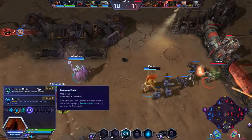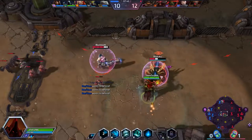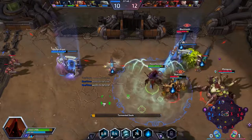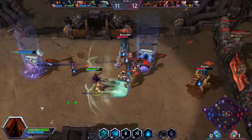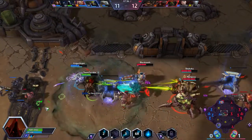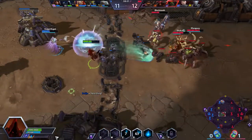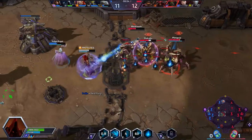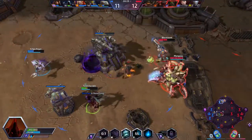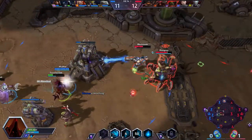At level ten, a lot of people would go with Last Rites, but I generally like Tormented Souls — this ability makes you mark everybody around you. If you haven't already completed your quest, it'll be really easy to do so at this point, especially if you're diving in and marking everybody at once. It also makes people scatter since they won't want to be near you. And it marks all the minions as well, so you can heal off those with Soul Rip.